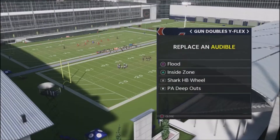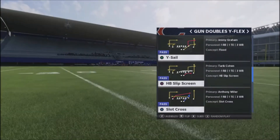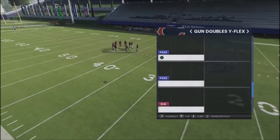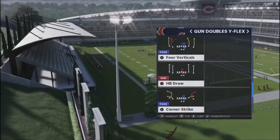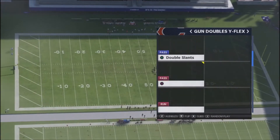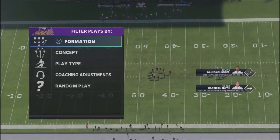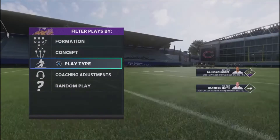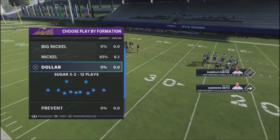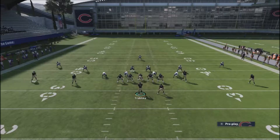Out of the huddle, the play we're going to call is Y Sail. This is going to be our play where it has band beaters and levels concepts. You're going to be able to hit your opponent in the flat. The only thing this formation is missing is a nice halfback angle route. Otherwise this is probably one of the best formations in the game with the play selections in this New England playbook. We're going to set up with random nickels and assume our opponent is hitting us with nickel coverages.